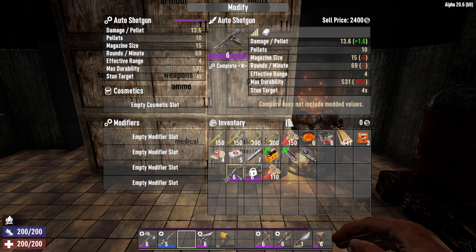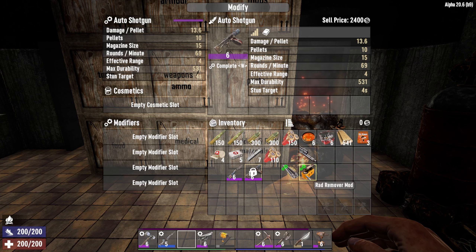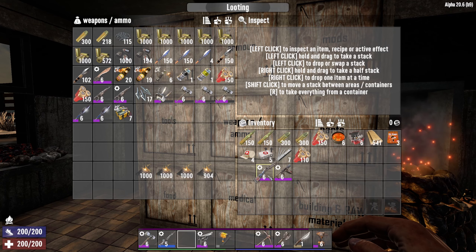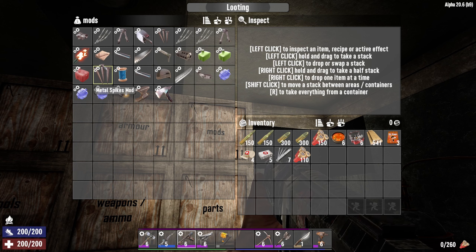Let's take our mods off and stick them on here — one, two, three. Oh no, this one doesn't go on. What is that — a tube extender mod? We can't use the tube extender on the auto shotgun. I suppose that's fair enough, though I'm pretty sure I've used it before. We'll leave that on the other one and modify — stick that back on there.